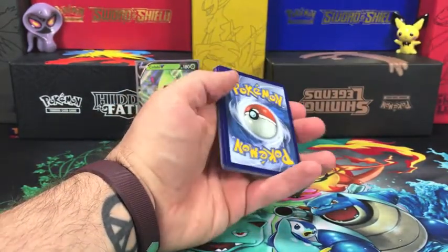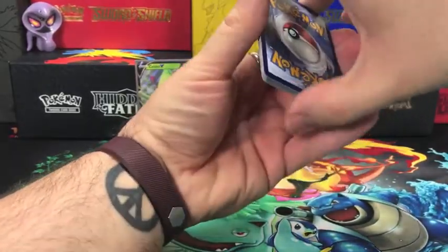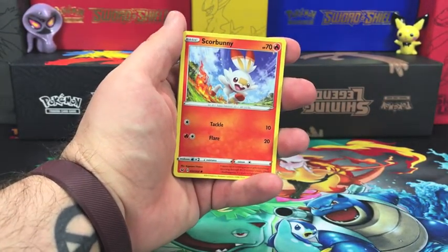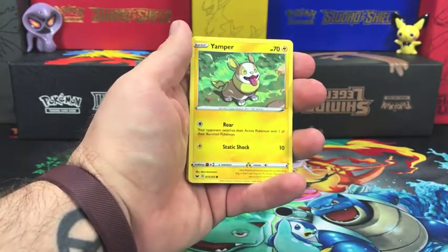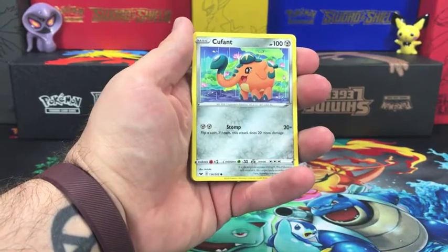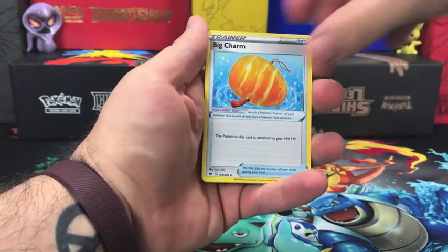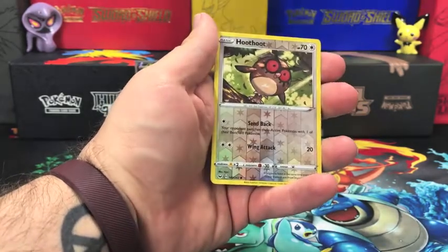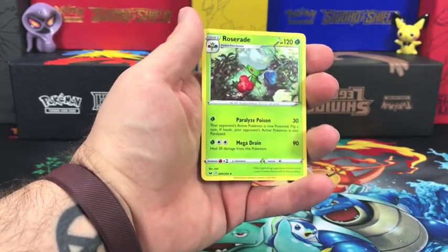Starting off this pack with a Scorbunny, Silicobra, Yamper, Grookey gang. We have a Copperajah, a Lightning energy, Big Charm, Seaking, Thwackey. The reverse holo goes to Hoothoot, and our rare is a regular rare Roserade.